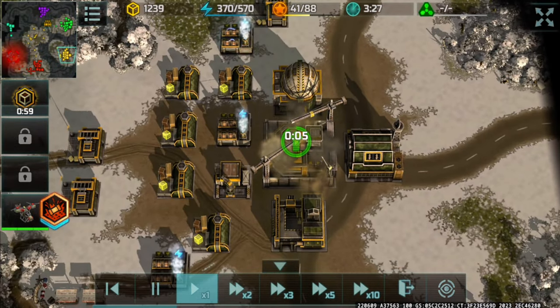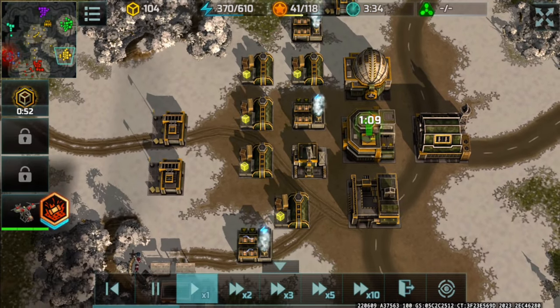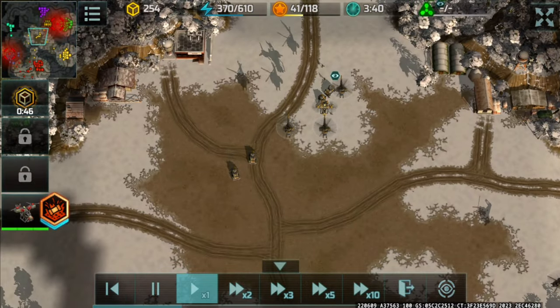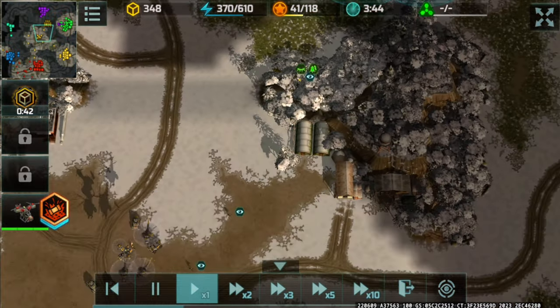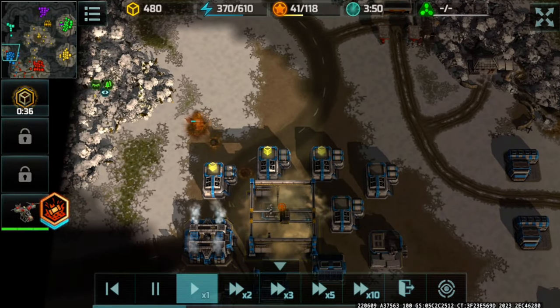HQ level 3, and I'm actually saving for HQ level 4. I'm going to have to add two more supply centers right after going HQ level 4 to catch up. I just sent infantry all across the map to gain view as to what's going on, what needs attention, and so on.